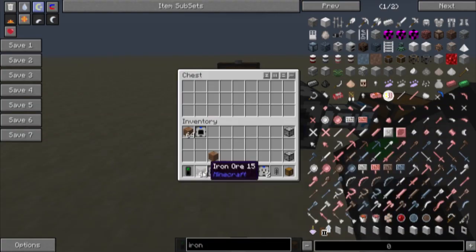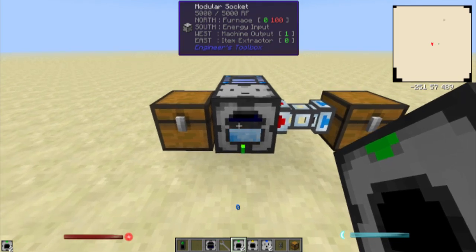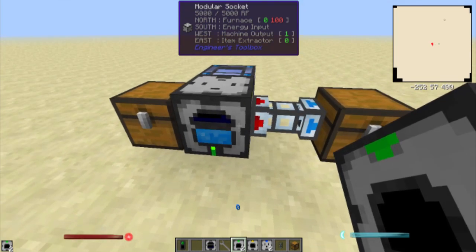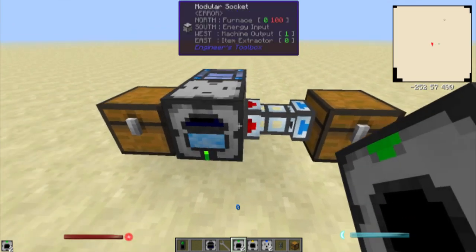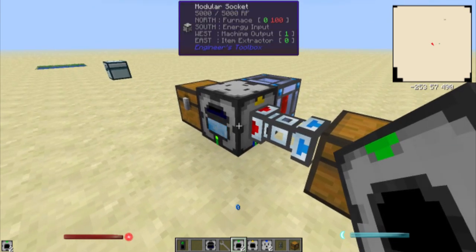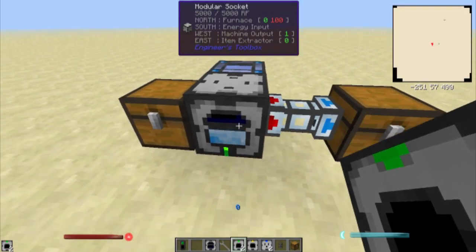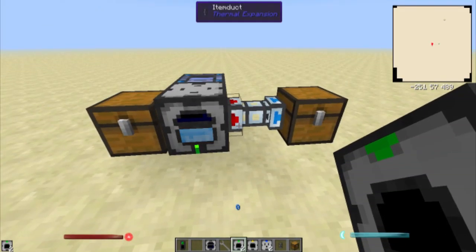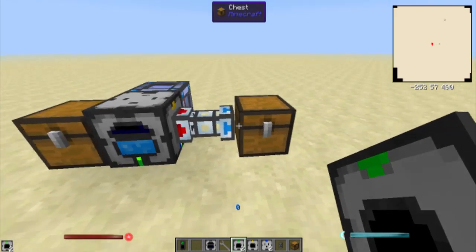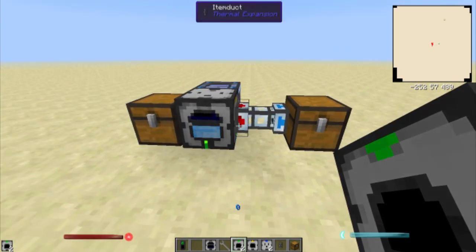So if we put this iron in here, you can see it's working. You can see it's got 5,000 RF. Once it gets done cooking it should spit it out — there it goes into this inventory right here. You can set that to inventory one or two, it doesn't matter. You can see here it's just cooking. This does not double your ores or anything — it just does that, that's all it does.